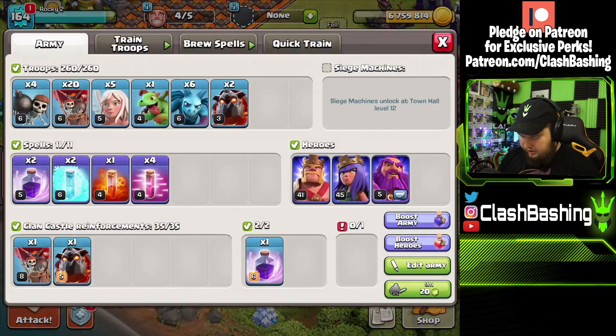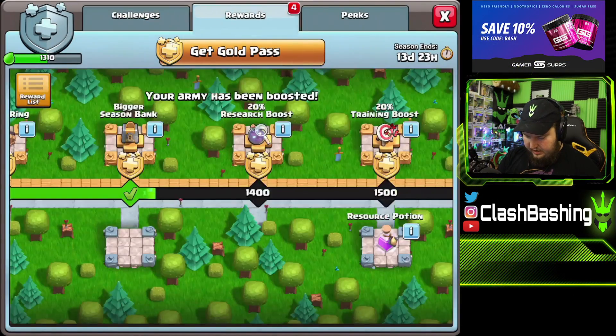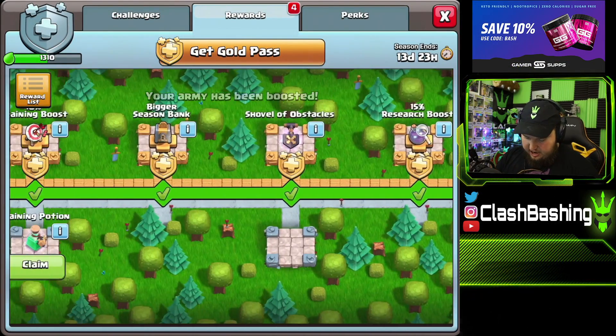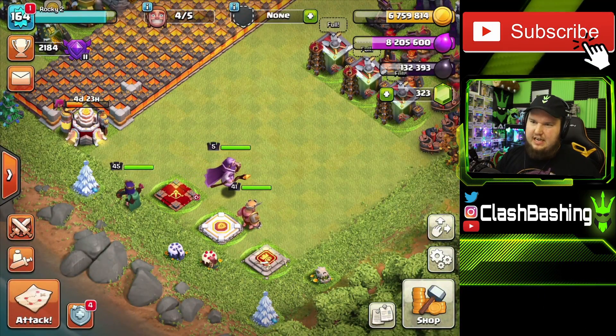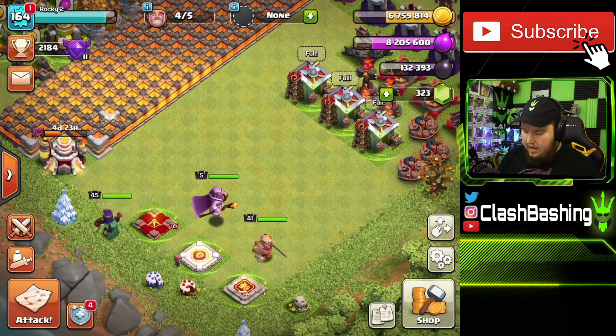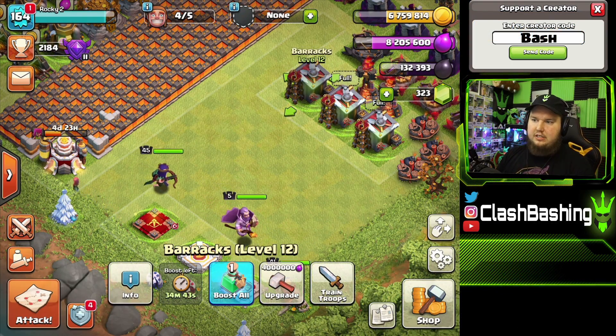I kind of want to save those power potions, but let's pop one so we have the most out of farming. We don't have any more hero potions — oh wait, we do have one, but I'm definitely gonna save those for war. Actually let's pop the hero potion now.